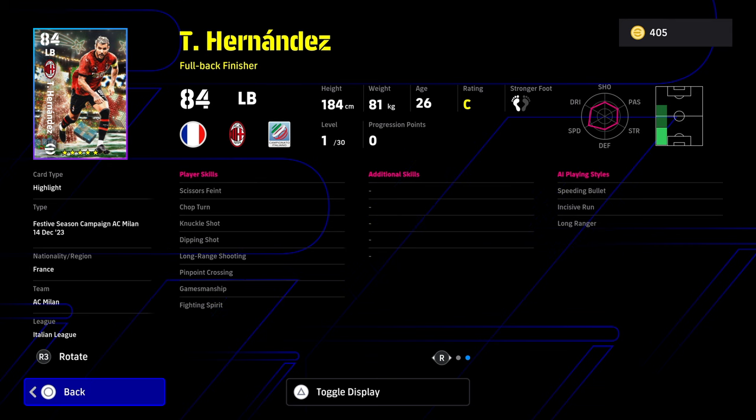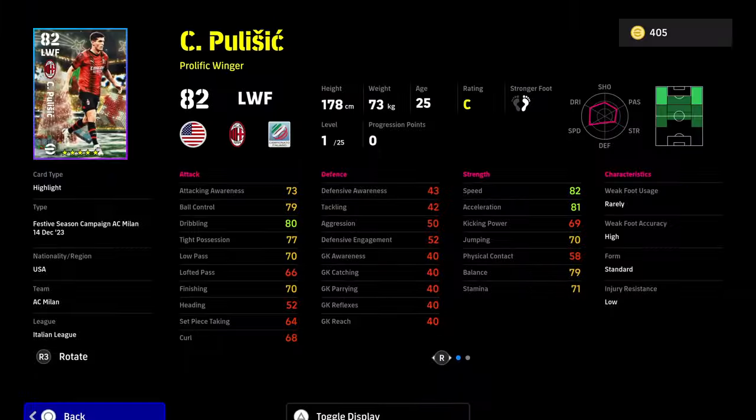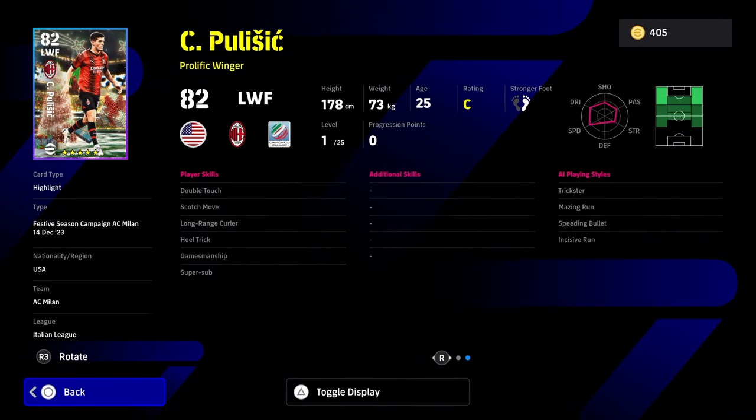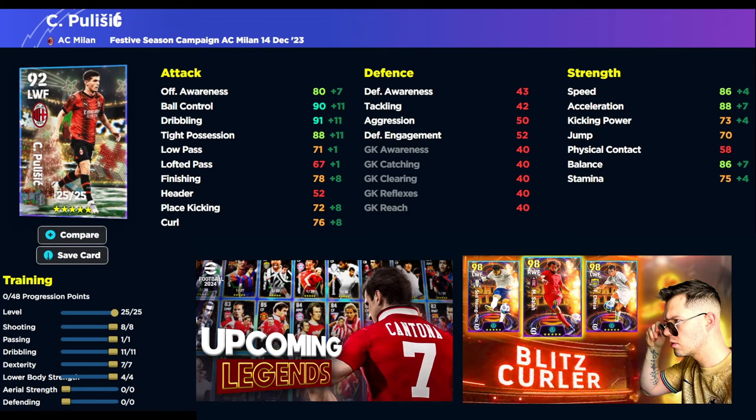Hernandez also has Pinpoint Crossing, Chop Turn, and Knuckle Shot — a lot of unique skills. Now, we're not going to spend too much time on Pulisic because he's just your traditional left or right winger. A little bit of pace, but not many player skills — just Double Touch and Heel Trick. Super Sub makes him a bit more usable, but here's a quick training guide for him: 8-1-11-7-4.